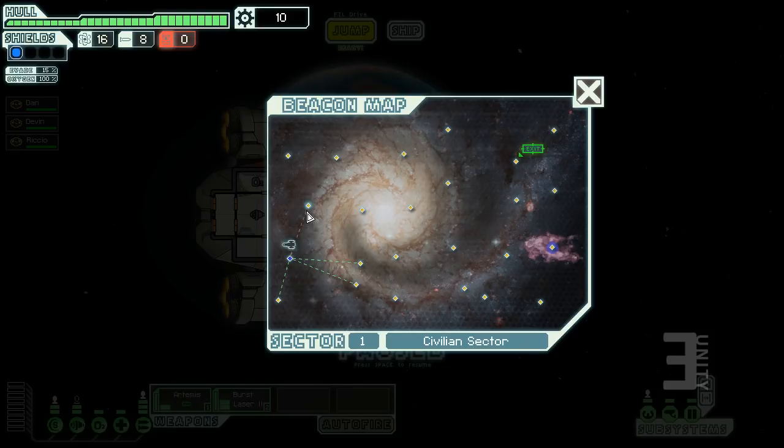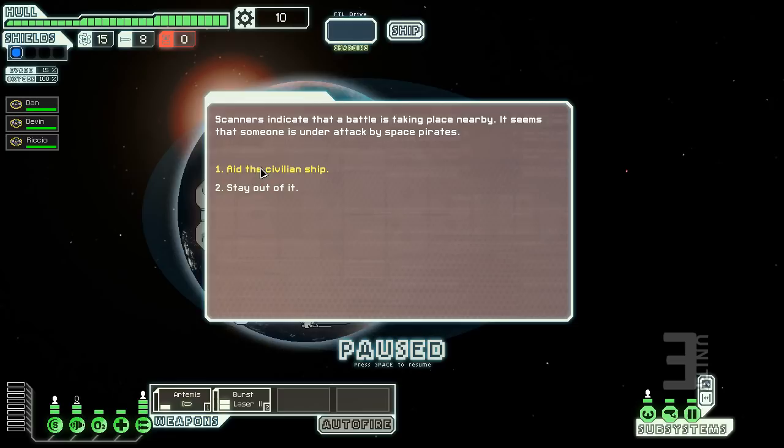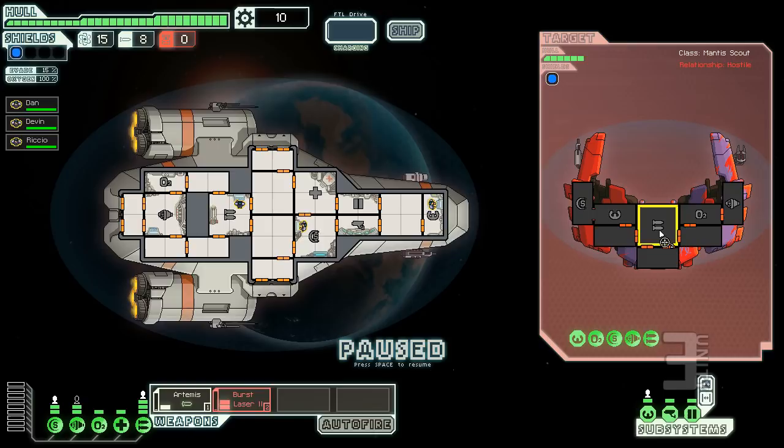Scanners indicate a battle nearby — someone is under attack by space pirates. We can aid the civilian ship or stay out of it. Typically you want to help so you can get scrap to upgrade your ship. The game is entirely mouse-controlled except for the spacebar, which pauses so you can direct your crew and target weapons at your leisure — you can do it in real time but it gets intense.